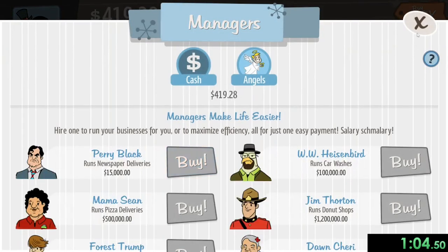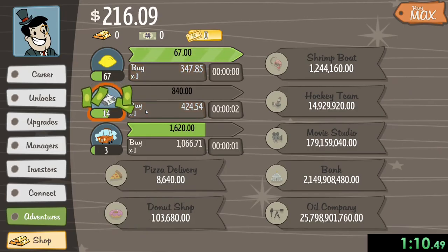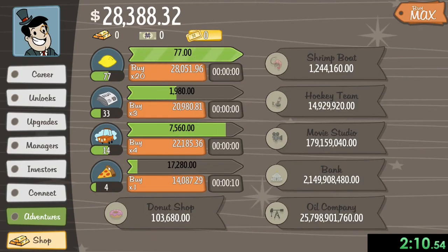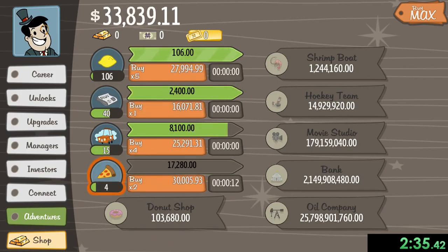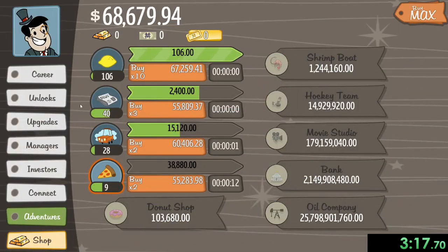Now we will get Cave Johnson for the lemonade stand and he will be running that while I now click on the newspapers and the car wash. We can get another manager for our newspapers and now we don't have to look at that — we can just keep on the car wash and the pizza delivery. Now something we have to focus on is that while the beginning businesses are good, the late businesses are much better because while they are slow, they yield a lot more income, so we will definitely be purchasing all of those to get to a billion a lot faster. Now I can get the manager for the car wash, so now I can just focus on the pizza deliveries.